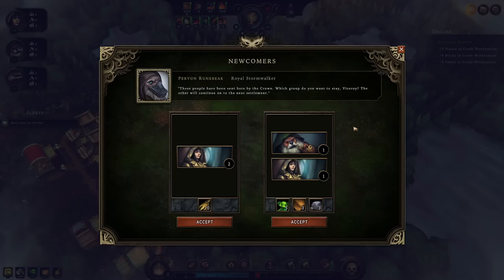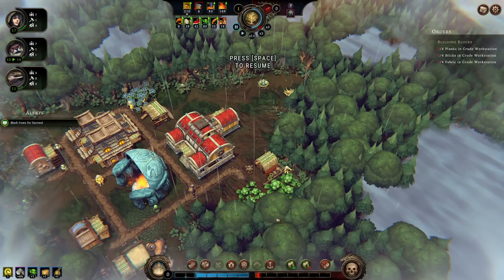Newcomers! We can have two humans and ten grain, or a beaver, a human, five vegetables, three leather, and three stone. I'm going to take the one with the beaver. We can see the production going on of planks, fabric, and bricks here in the crude workstation. Hovering over the inventory area, I have two bricks — what's going on is the planks and fabric already stored in the crude workstation aren't counting towards inventory size, but they are counting towards the building blocks order.